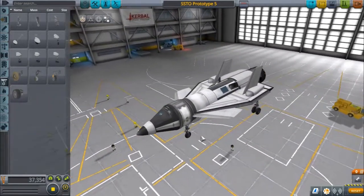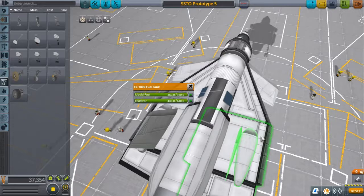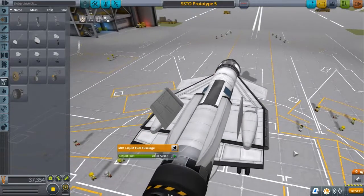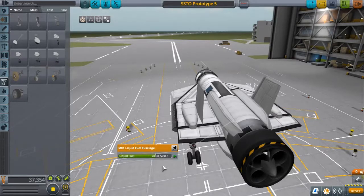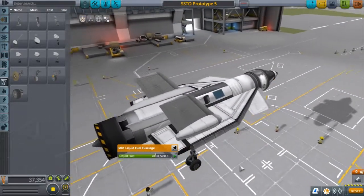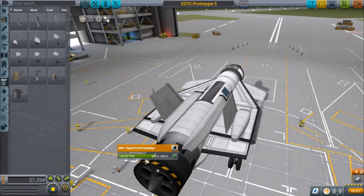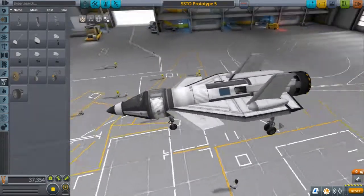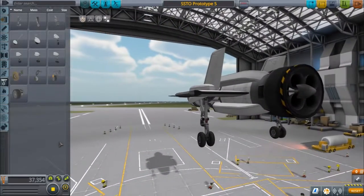Let's go over what we've got. We have a FL-T800 fuel tank, which is full. We have a Mark I liquid fuel fuselage — this is dedicated to our ascent out of the atmosphere, 280 liquid units. You can increase this if you have issues getting out of atmosphere, but if you get out with too much fuel left, you can remove some on your next flight for more efficiency, meaning you could land somewhere else on Kerbin other than the KSP landing pad.